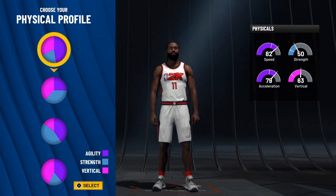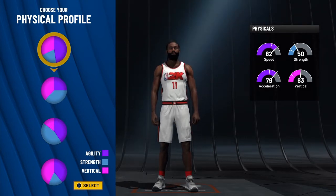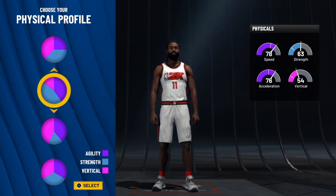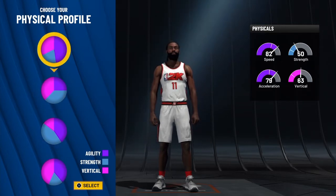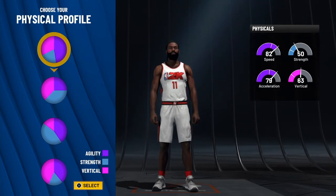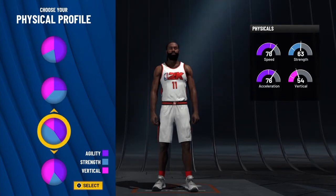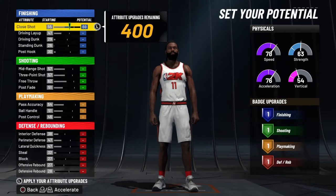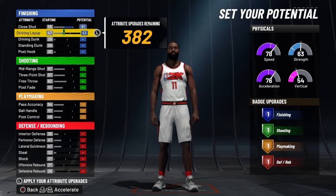If he had a good point guard like Rondo when they won the championship — someone who could get the defense distracted and hit you wide open for a shot — that's Paul Pierce's game. For the physical profile, you don't want the first two or bottom two options; pick the third one in the middle. You don't want your vertical too high because Paul Pierce wasn't overly athletic — he was more strong than he was light on his feet.